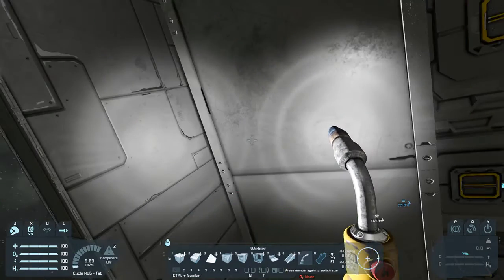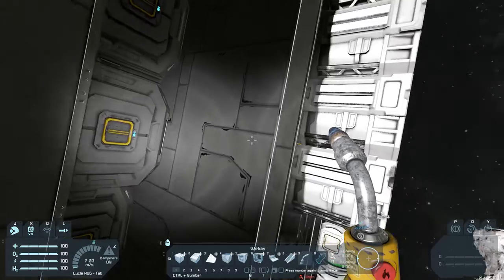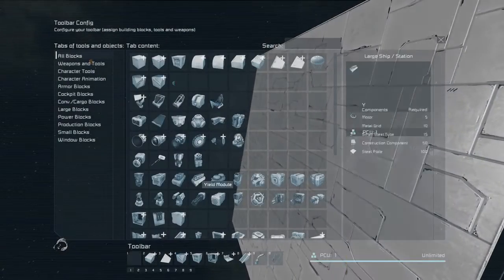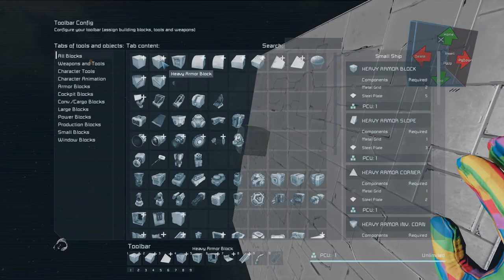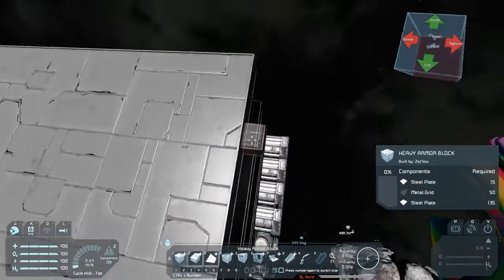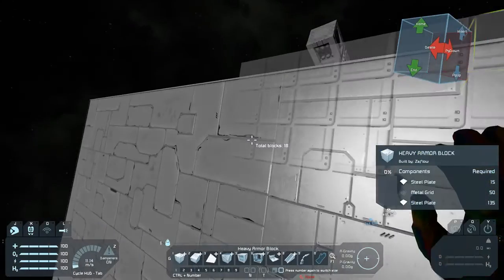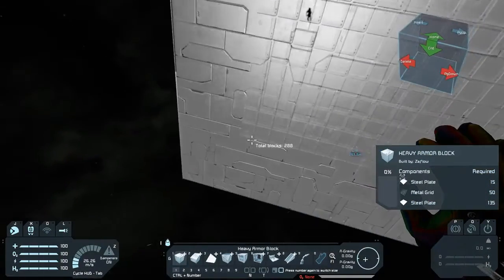This is light armor blocks. So that's not what I meant to do. Okay, so I'm going to put heavy armor blocks on the outside, so I'm going to make this a lot more — a lot harder.